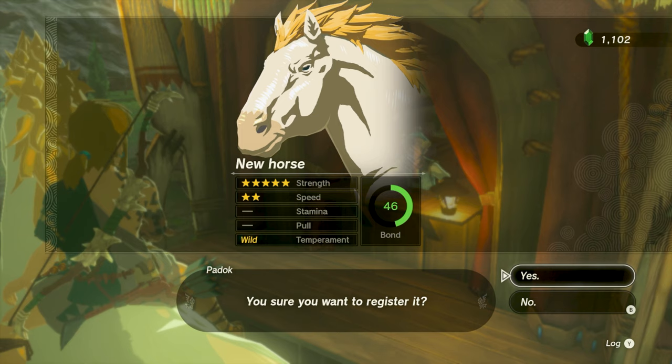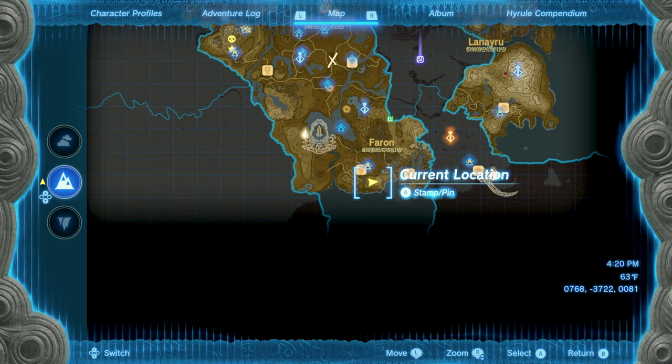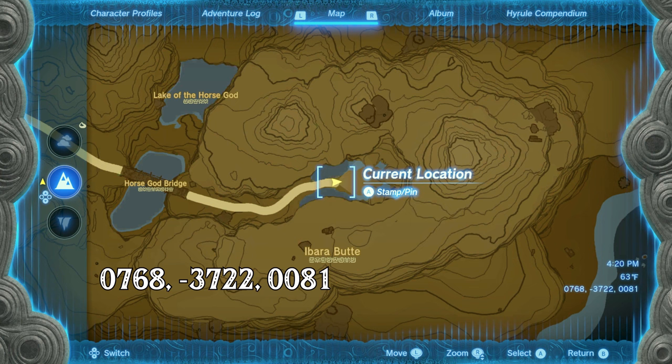It is possible to tame this horse early game with the right foods. The horse can be found where the horse guide used to be located in Breath of the Wild, which is just south of the Highlands Stable in the Pharaon region. If you don't have your map unlocked, use the coordinates shown on screen to navigate.